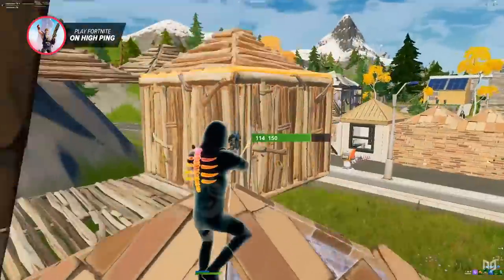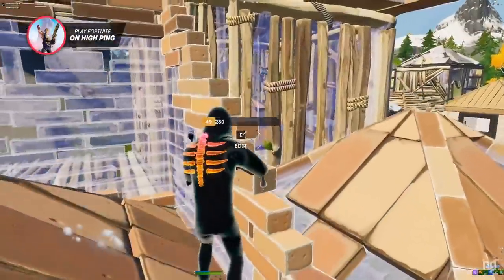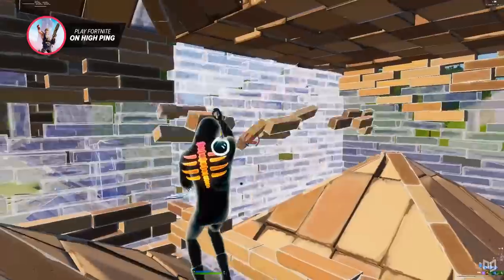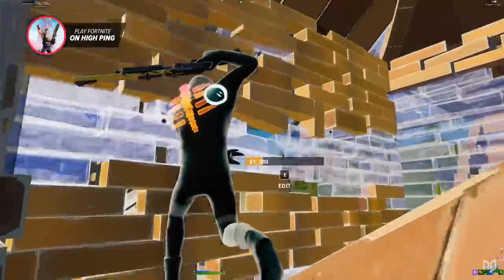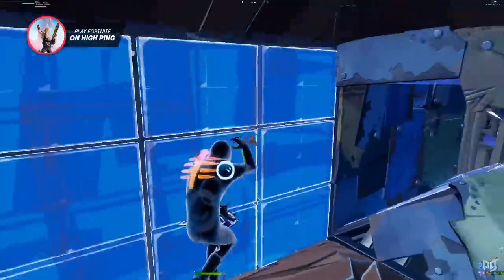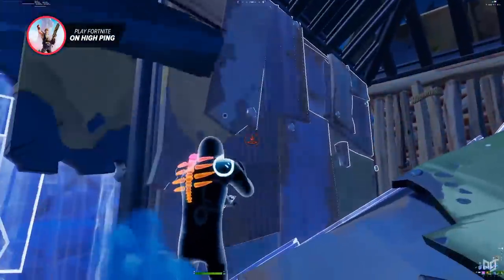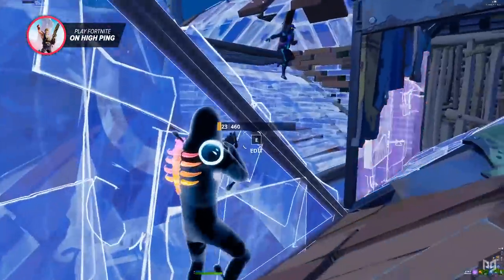This step is even more crucial on high ping because your opponent will likely be able to edit quicker than you due to their lower ping. You don't want to allow your opponent any chance to make quick edit plays that require an instant response to survive, since your movements and reactions will naturally be delayed. Only shoot at them through peaks where your opponent cannot easily see you — peanut butter and right-hand peaks are great ways to do this in-game.